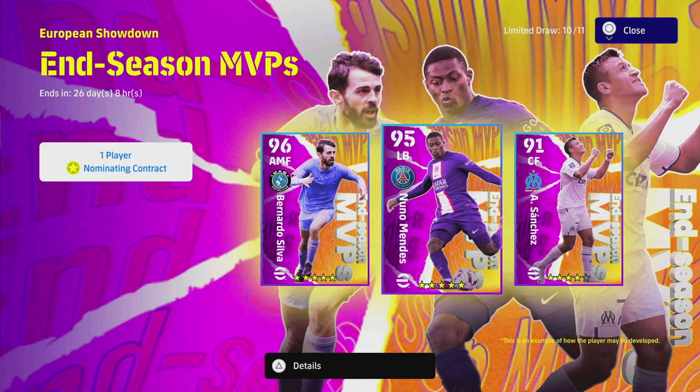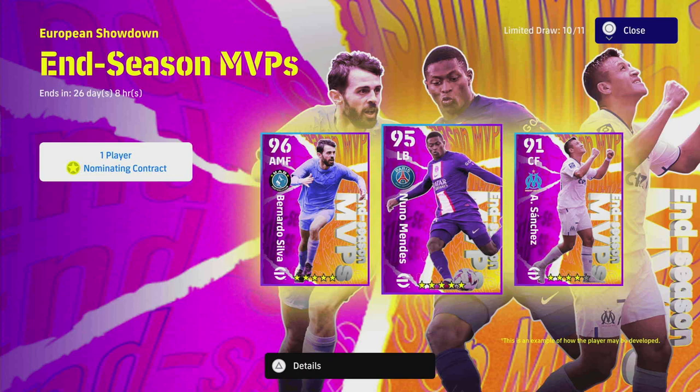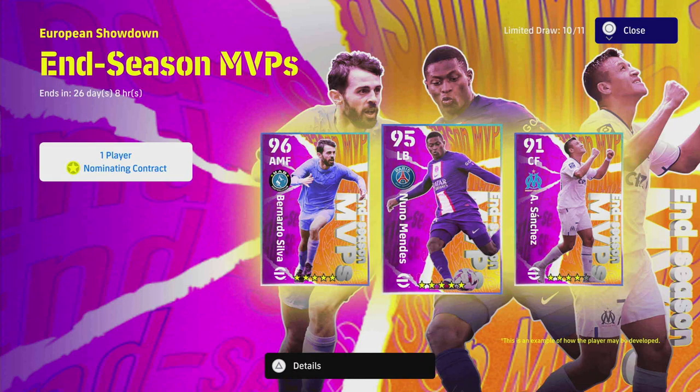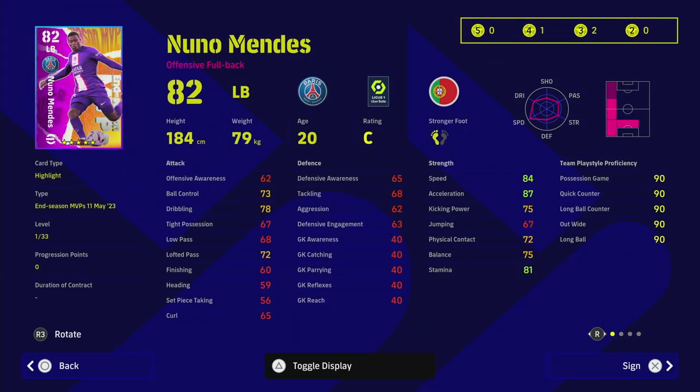We are back with another MVP ultimate training guide — Nuno Mendez. This guy is an absolute unit, and I think genuinely there are two players in this pack that are must-haves. Even if you have cover at left back, or a brilliant player like Carlos, or you play a back three or back five, Nuno Mendez offers a very unique card — especially when you can get him for free. Number one, he's an offensive fullback.